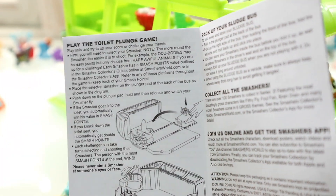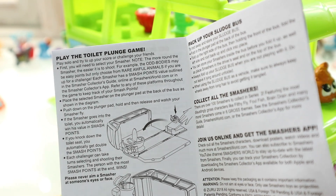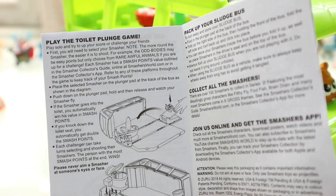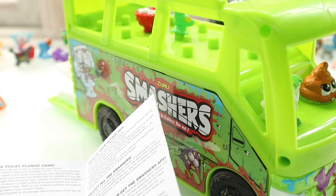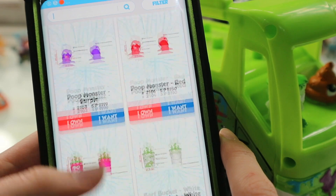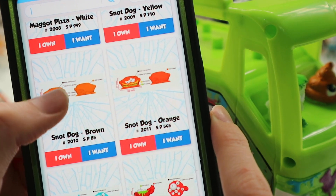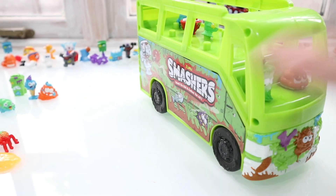The instruction booklet tells you all about how to play the toilet plunge game. Basically, all the smashers have smash points which incorporate into the game. If you get the lid on the toilet to go down when your smasher goes in, you get double points, which is pretty cool - something you can play with friends or on your own. It also mentions the Smashers app, which is available on Android and iOS. Here's the app - it's the Series 2 page, and it describes the smashers with little notes. You can also keep track of your Series 1 collection by downloading the app.